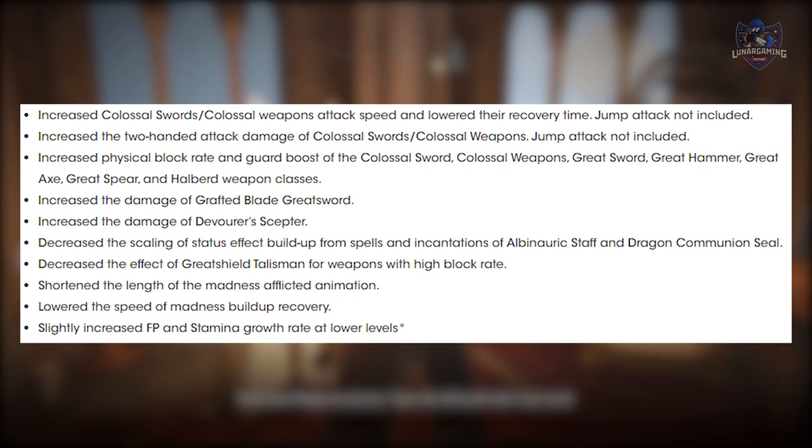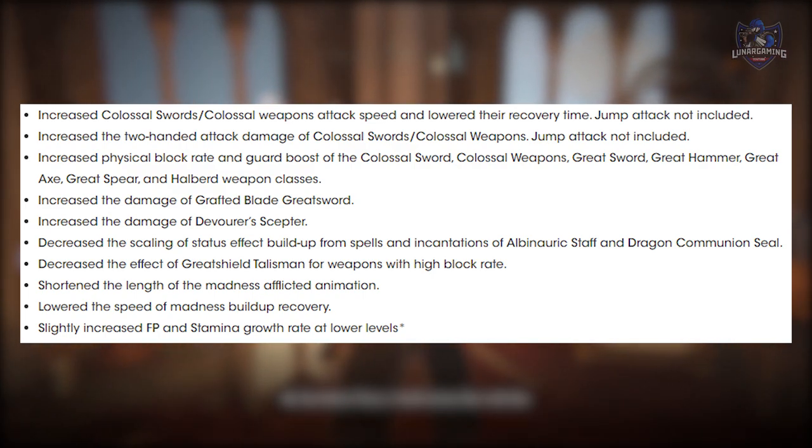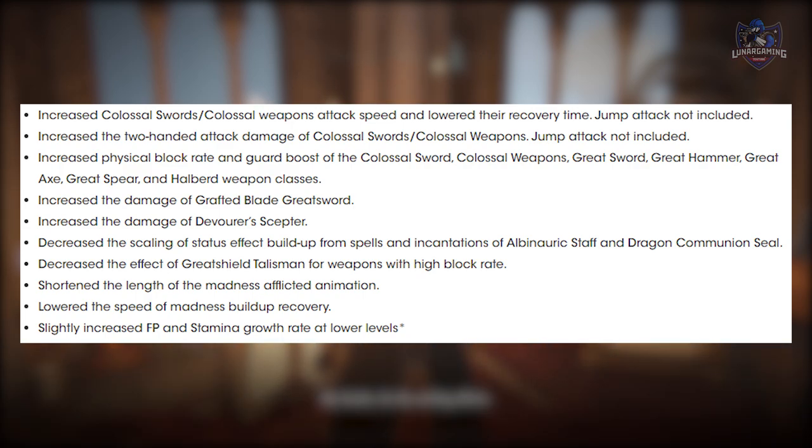They've increased the damage of the Grafted Blade Great Sword and the Devourer Scepter. They've decreased the scaling of status effect build-up from spells and incantations of the Albinaric Staff and the Dragon Communion Seal. They've decreased the effect of the Great Shield Talisman for weapons with a high block rate, shortened the length of the Madness Afflicted animation, and lowered the speed of Madness build-up recovery.